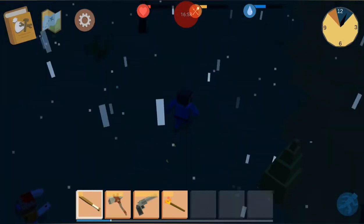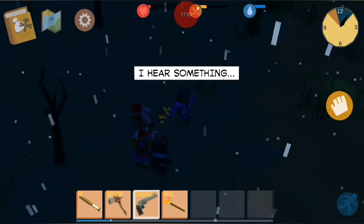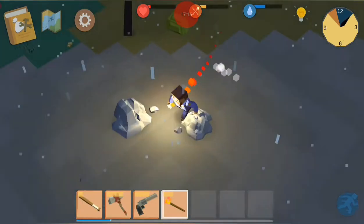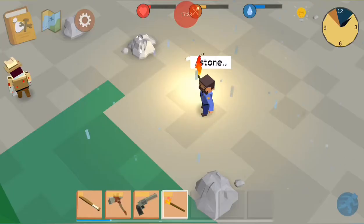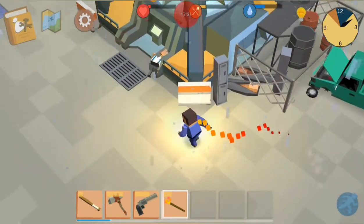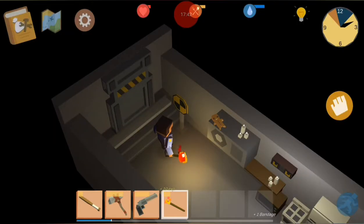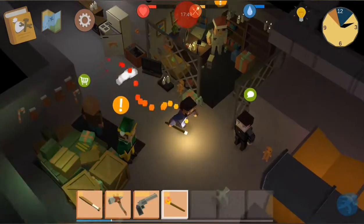Hey there's a zombie — whoa, I am nearly dead. Not liking it. Where is the bunker? I gotta get into that bunker and heal myself before these guys kill me. Go in here, craft one bandage — only one I guess. Use it.